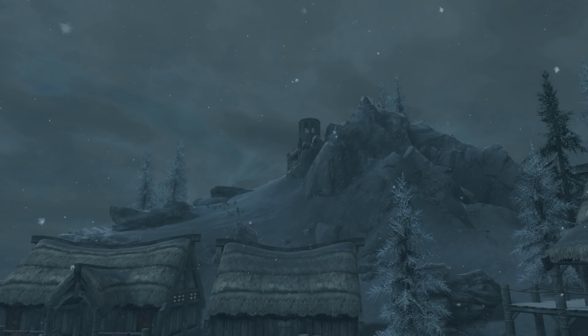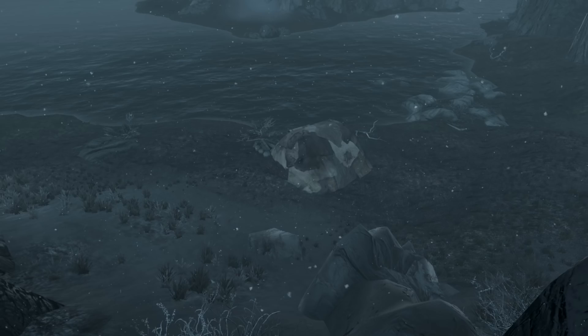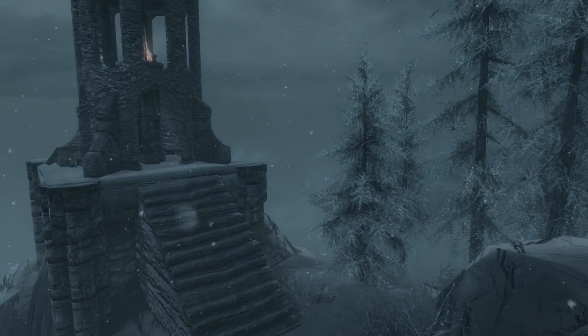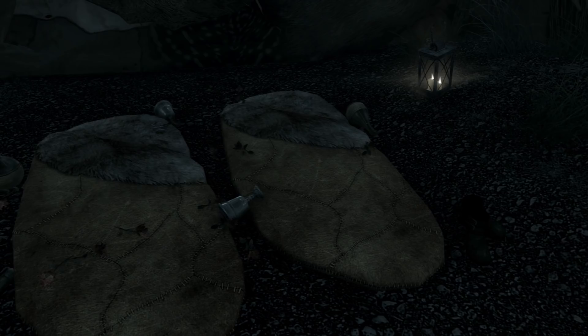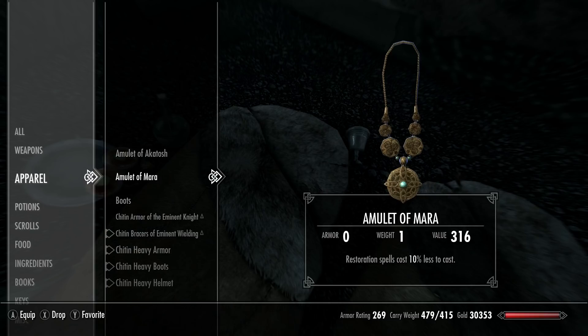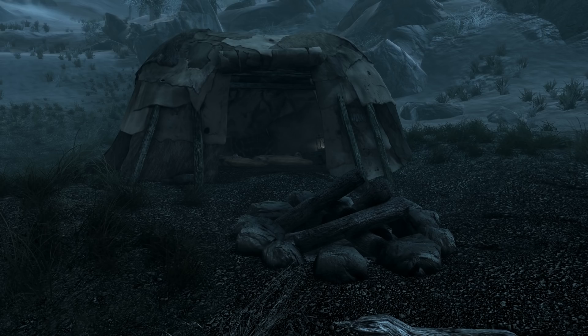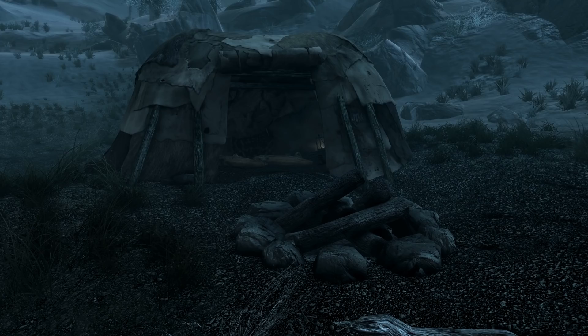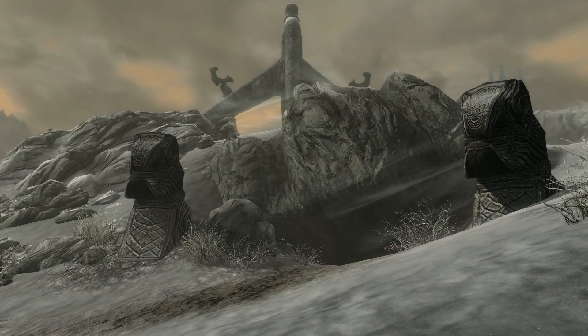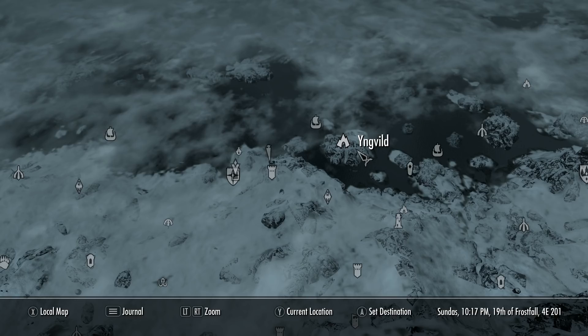Number 4. There is an unmarked location close to Dawnstar. Past the mountain where the lighthouse is, you will find a tent — and more than that, it is actually a lover's tent. When you go in, you notice there are two bedrolls, empty wine cups, sweets, roses, boots, and of course an amulet of Mara, the amulet of love. Clearly some young couple must have set camp here to look upon the cold Sea of Ghosts. However, the story of this tent is probably far, far darker.